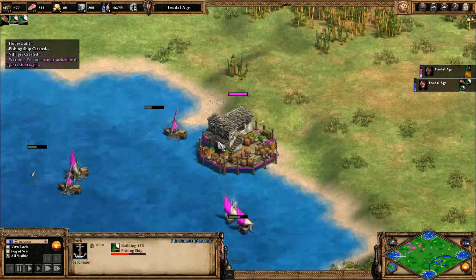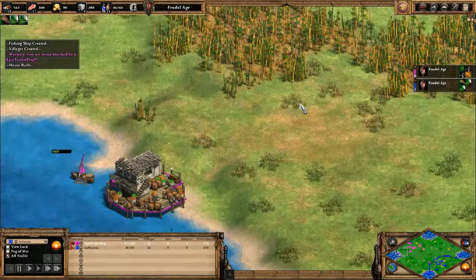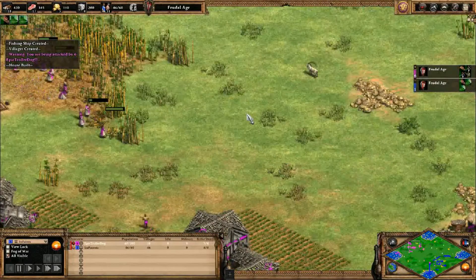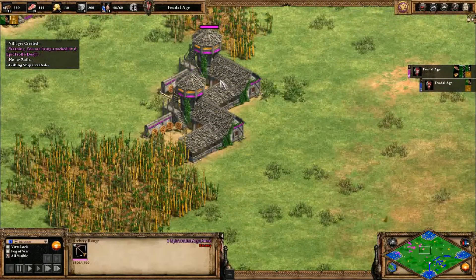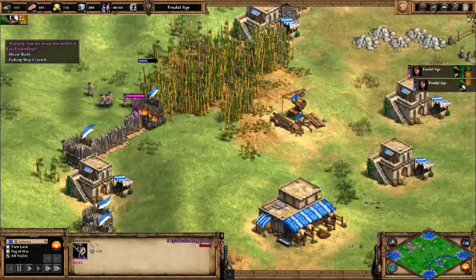Why is blue still building more wood? I guess it's not a bad thing — you do need the wood to get fishing traps later. That's how blue is able to get that many villagers, because blue has that many more fishing boats, so blue has that much more food. And plus purple is building a military.